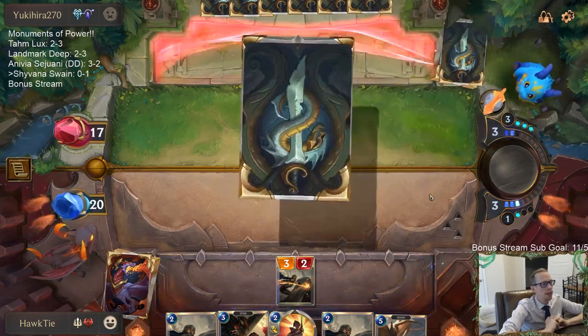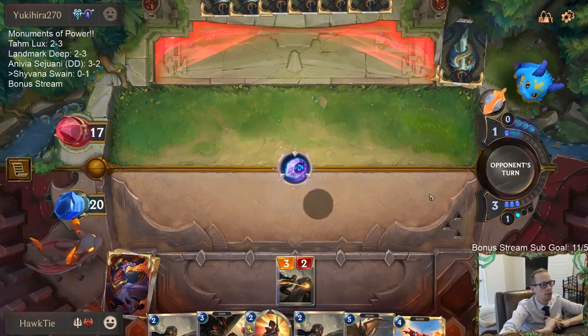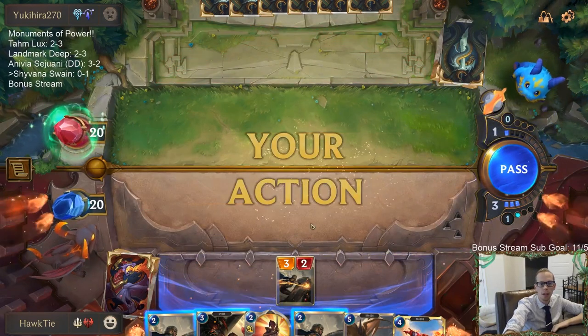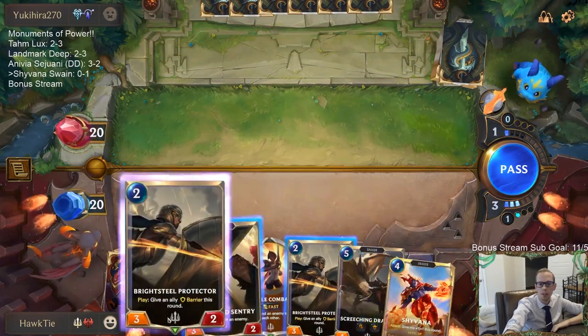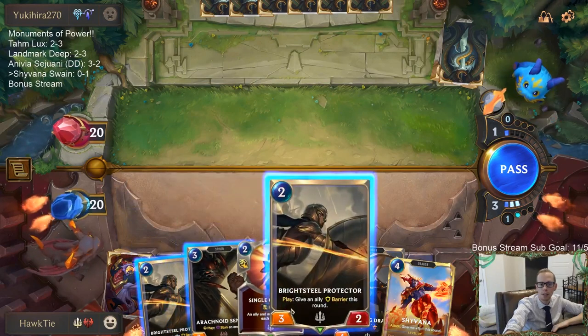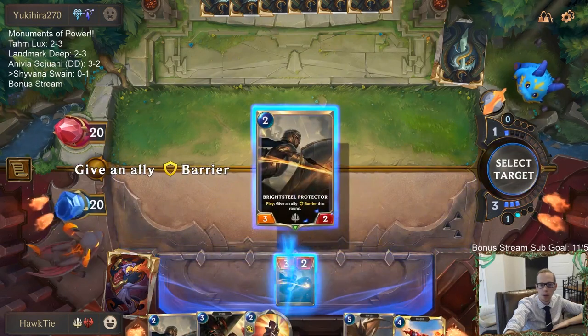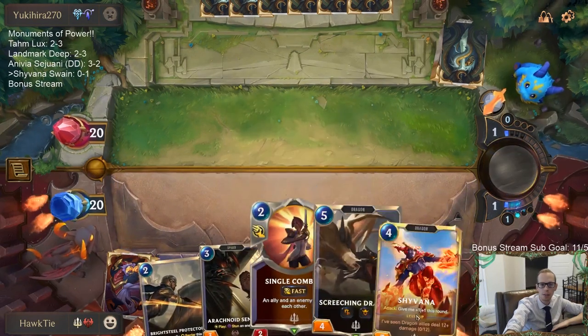RNG should not dictate the game, period. I would rework the card entirely. We're playing one Arachnoid Sentry — actually no, I'm going to play Bright Steel Protector so we still have two mana for Single Combat. What if Make It Rain was changed to just deal one damage to two separate targets — basically the same as Static Shock but without drawing a card?